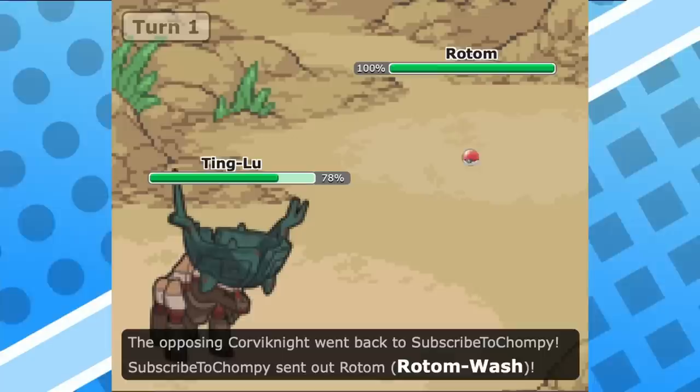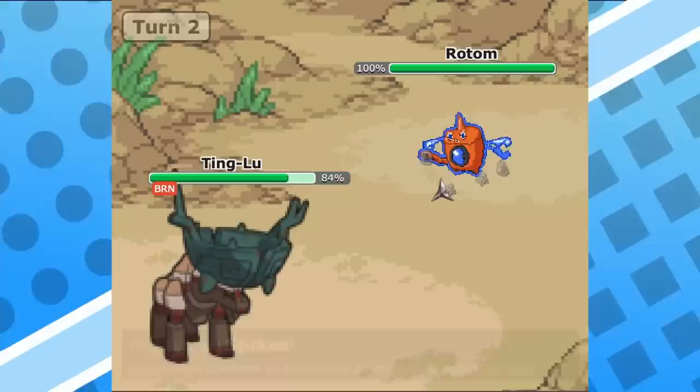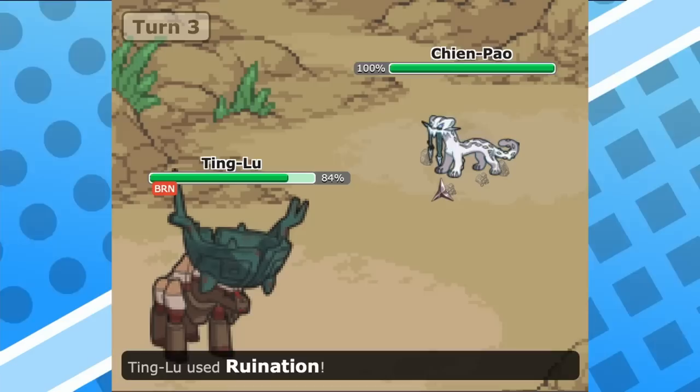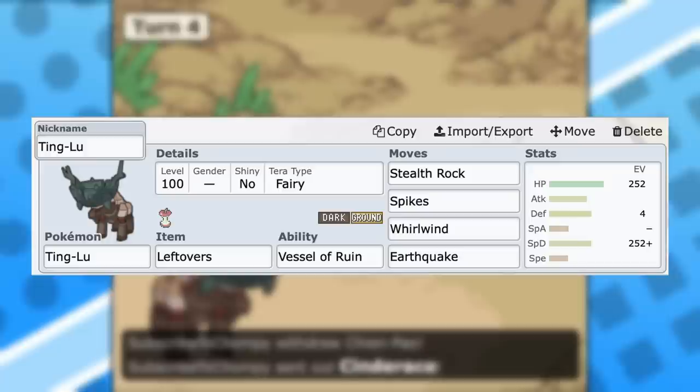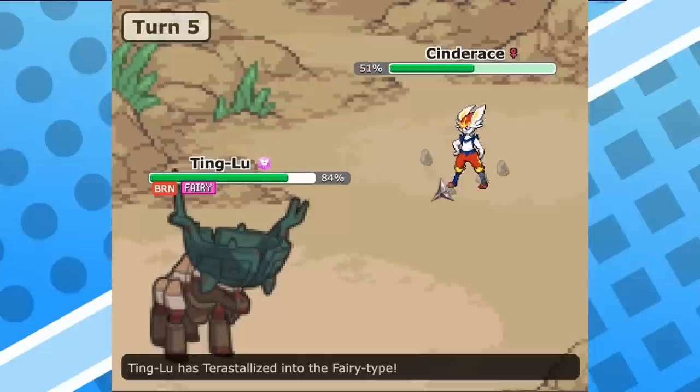Generation 9 for the most part has kept its good standing in eliminating stall as best as possible with the introduction of this massive power creep, but Tinglu seems to be a relic of the past, quite literally turning its hateful aura into a dominant defensive presence. With a plethora of moves to pick from, Tinglu has served well as that bulky hazard setter on many teams, setting up stealth rocks and spikes and then staying in and getting chipped damage with moves like throw chop, earthquake, or even the move ruination which does 50% damage to the target automatically.